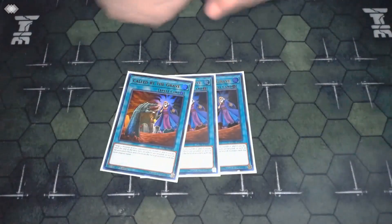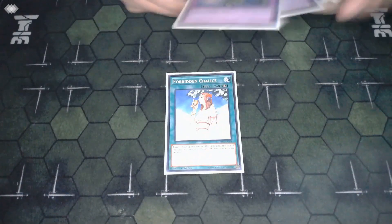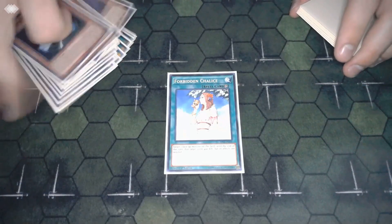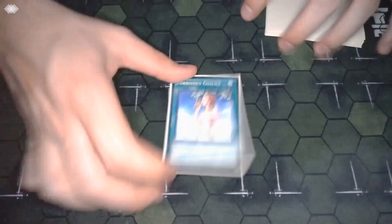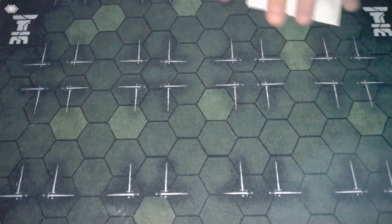We play three copies of Called by the Grave for more consistency, since Ash Blossom can mitigate your field spell for one turn and if your opponent is playing an explosive enough deck they can run you over in that window — Called by the Grave protects against that. We also play one copy of Forbidden Chalice. If I ended up playing three Condemned Witch, I might consider playing two Chalice, but I might play a third Condemned Witch with one Chalice and one Forbidden Droplet, since you're essentially playing four copies of Droplets with the Witch. Chalice is still a good card — it helps you play through boards and is essentially an Impermanence going first.